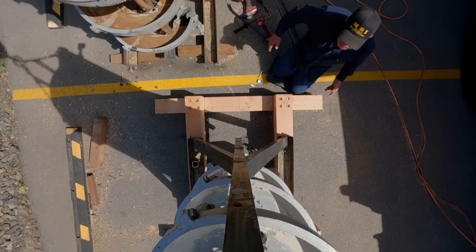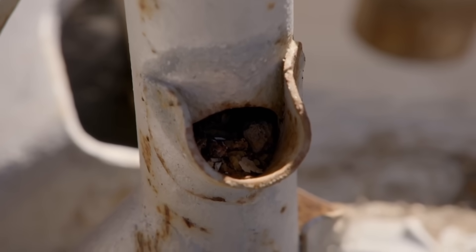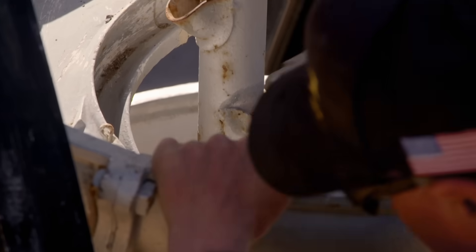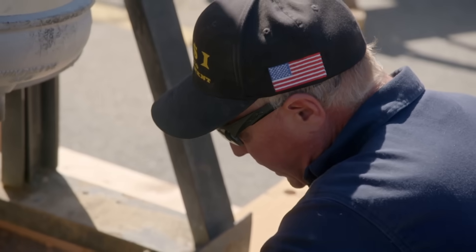We've extended the footprint of this spiral by using this wood — that'll make it more stable in every direction. Got to get the dirt out of it first. At Fick's headquarters, Freddie and Alex continue the spiral refurb. There's about 9,400 of these made and most of them are still in use today. This pipe's packed up with stuff — I've been beating on it with a hammer to no avail.